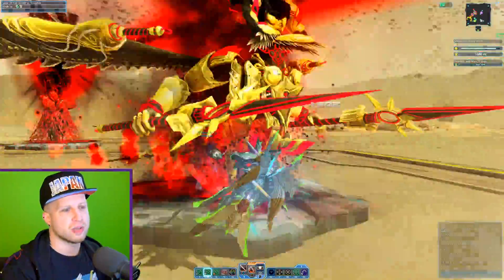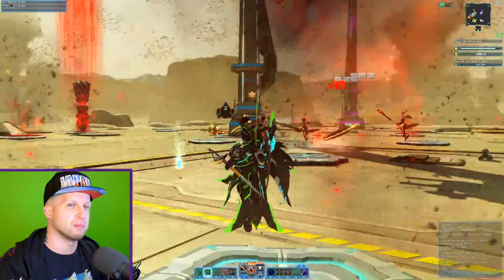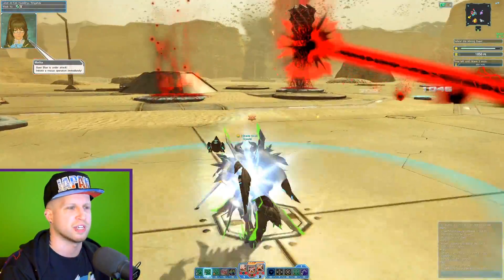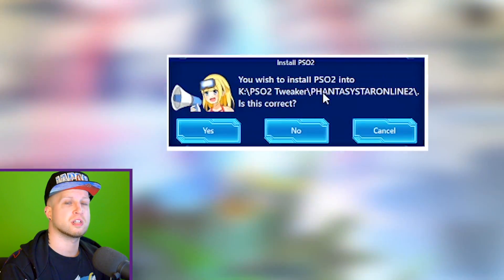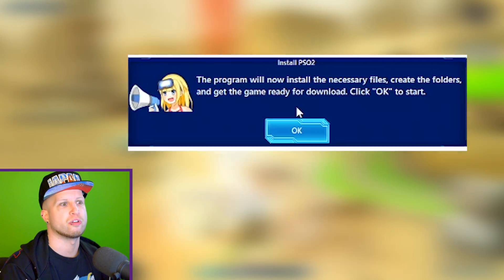Basically all this is doing is allowing a third-party software to download something from the Microsoft Store without having to go through it exclusively. So then you just click your install path, click Start, and the tweaker will begin downloading the game files for you.